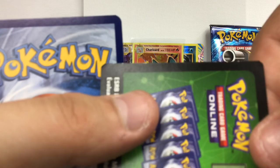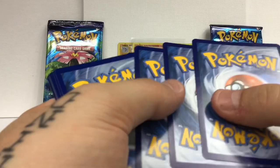The centering of that Charizard is pretty spot on - I can't believe that. Oh nice, we got a secret rare - Haunter!